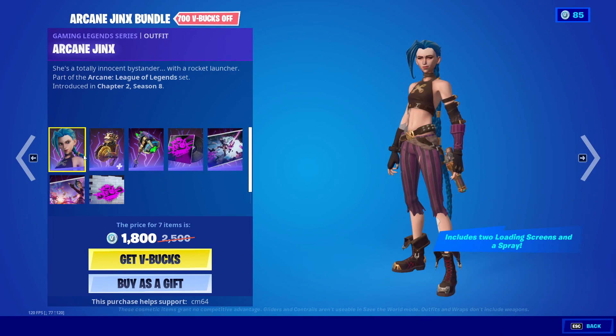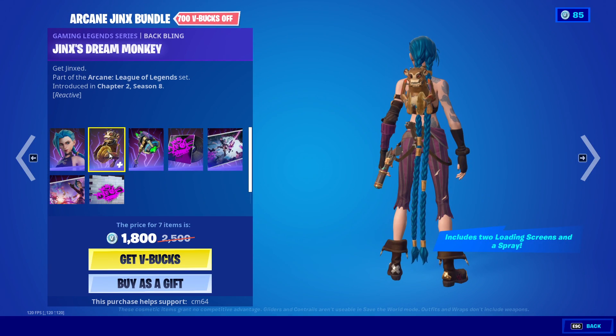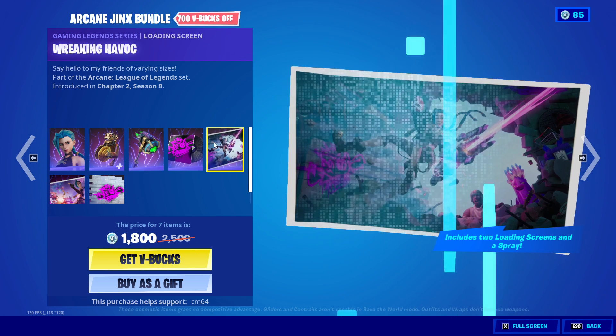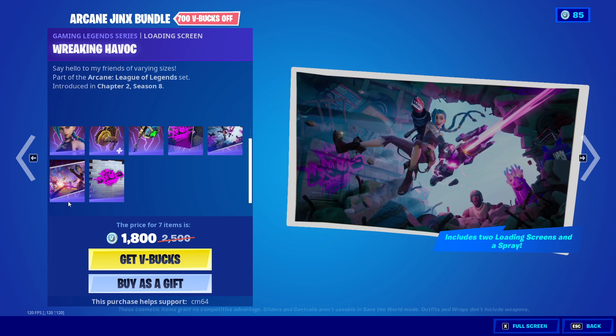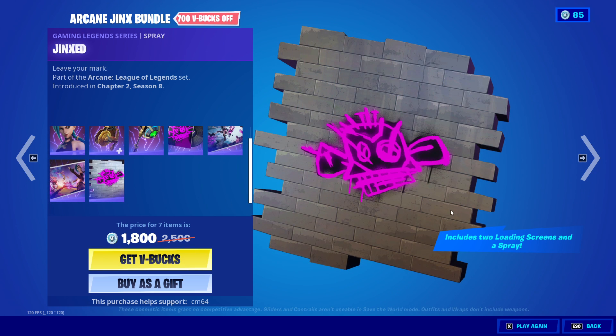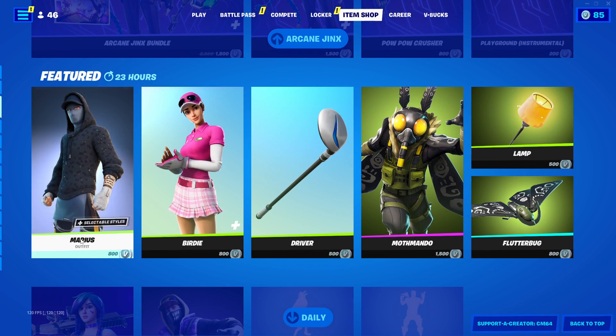Arcane Jinx is back with her Arcane Jinx. Jinx's dream monkey. We have the Pow Pow Crusher. We have the Playground Instrumental, her loading screen, and she has two new things now too — this one and the Spray, unless this is old and I just didn't know about it.